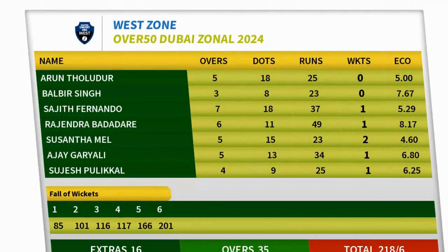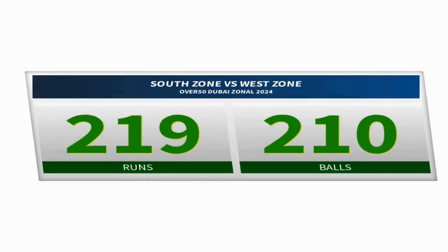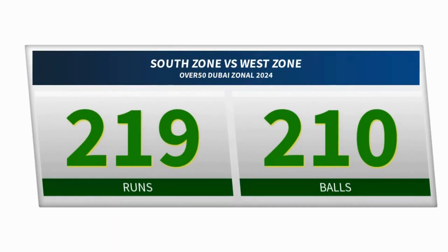Ayash and Naveen, of course, had pumped up the order earlier. They could manage a big total. But West Zone, who won the toss and put the opponent into bat, now have to come out and get 219 off 210 deliveries.